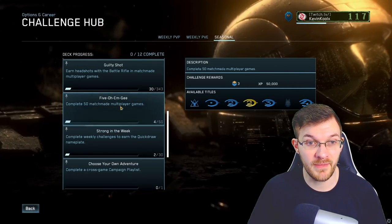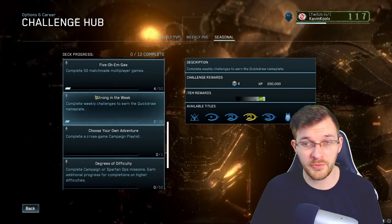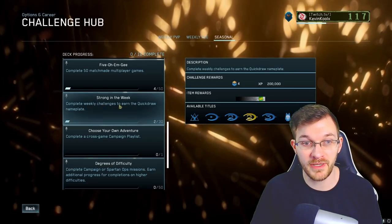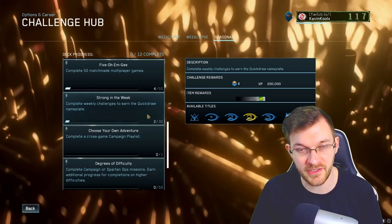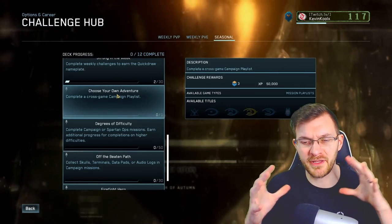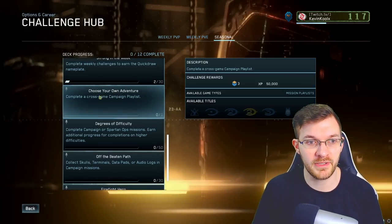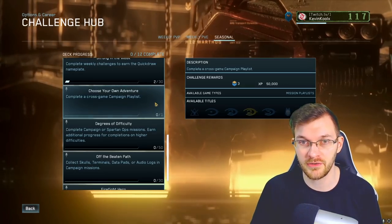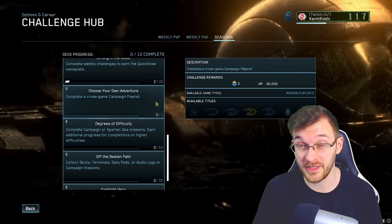The 'Five OMG' challenge is to complete 50 matchmade multiplayer games — just play the game pretty much. Here's why you want to focus on your weekly challenges: one challenge is to complete 30 weekly challenges to earn the Quick Draw nameplate. This is where you start building a picture of how to optimize your game time. Another challenge is to complete a cross-game campaign playlist — just one — and there are multiple kinds that are shorter or longer than others, which we'll get into later.